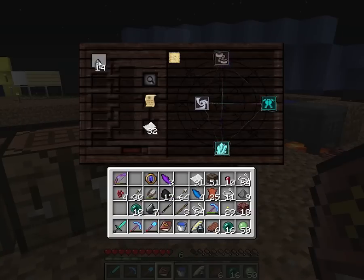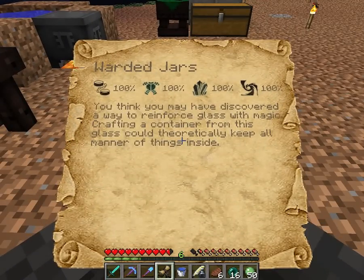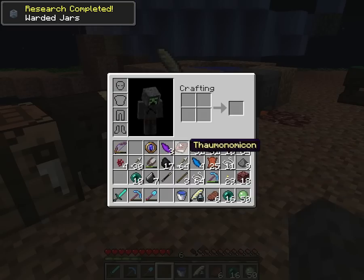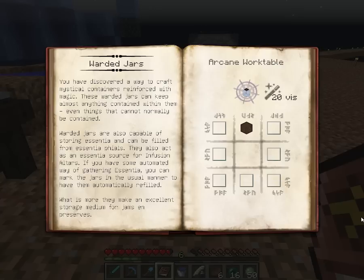Water jars — discovered a way to reinforce... interesting. What is that, how do we make that? It opens something else. Arcane wood. Water jars — okay, we have discovered a way to keep almost anything, things that can normally not be contained. That's pretty easy to make.